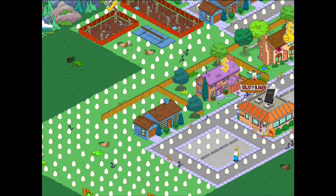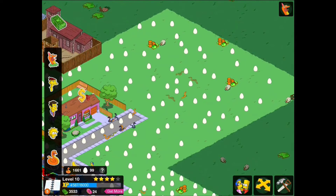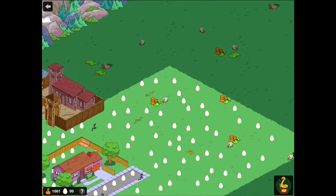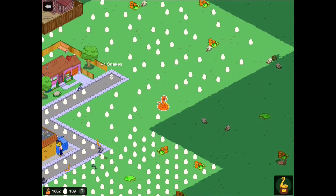I got on there yesterday, spoke to two or three people, and you can see the result — my town is absolutely chocker full of eggs. A friend supplied around 494 snake eggs in my town — I think they actually stopped because I ran out of room. You crack an egg and then you get the snake from it as well.